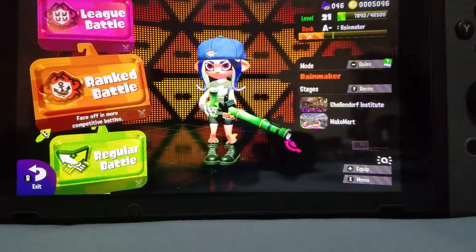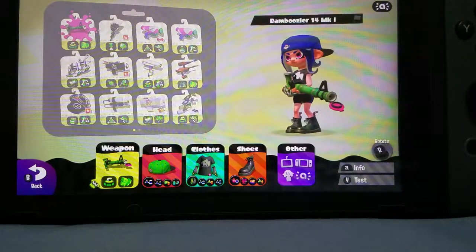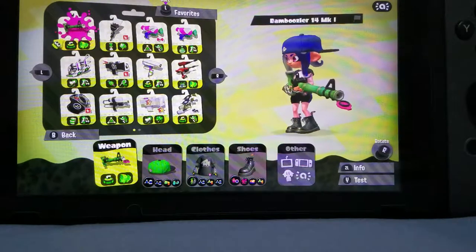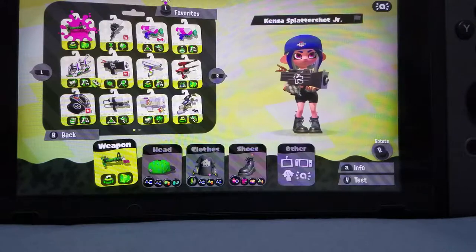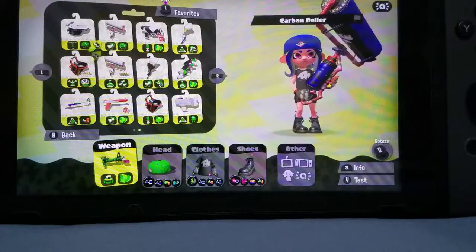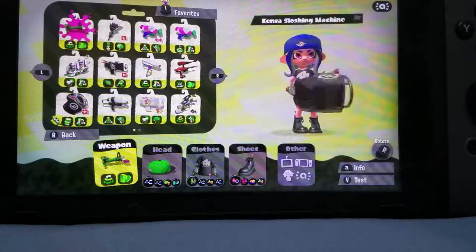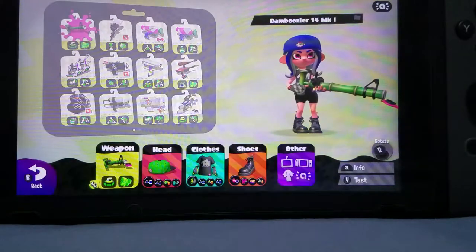Yeah, so these were some 100% real Rainmaker tips. Next time you play Rainmaker on Splatoon 2, use these tips. Remember: use the Bamboozer — do not use the rubbish weapons like your dualies, your Splat Jr., your Shooter, your Splashshot, or anything else. Use nothing but the Bamboozer in Rainmaker, because all the other weapons are pretty rubbish.